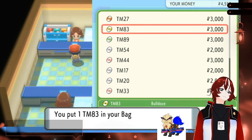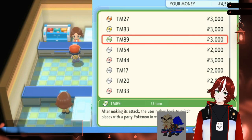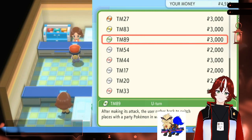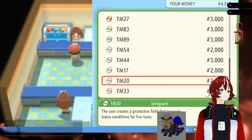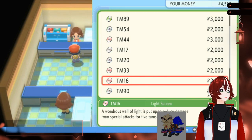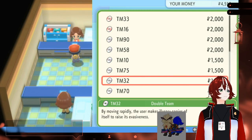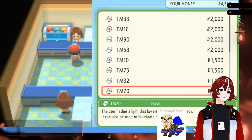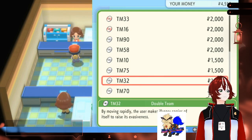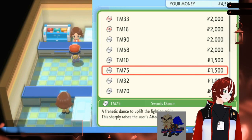So what is after Bulldoze again? Bulldoze is U-turn. And then all the ones after that — False Swipe, Rest, Protect, Safeguard, Reflect, Light Screen, Substitute, Endure, Work Up, Swords Dance, Double Team, and Flash. I don't know what Pokémon you'd use Swords Dance on. Should I just buy it just in case?